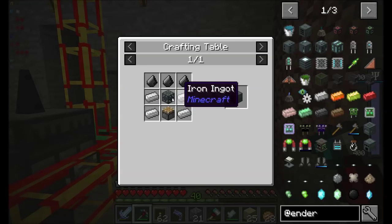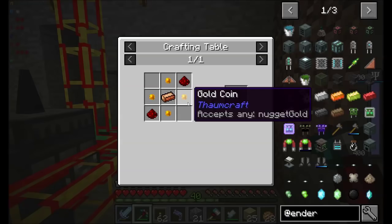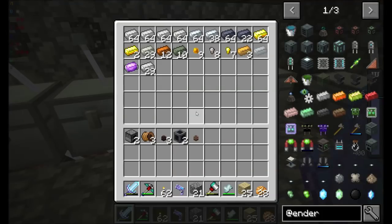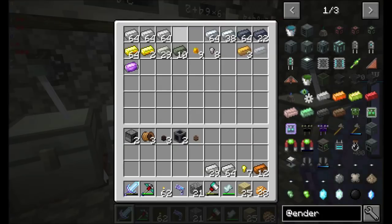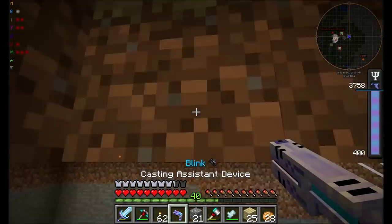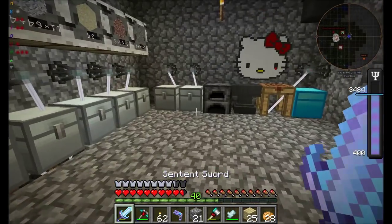I'm probably gonna want a sag mill. Machine chassis. Basic capacitor is copper ingot, redstone, and gold nugget — all right, cool, I can do that. Hopefully I can do that. I'm probably gonna want even more of this stuff. So let me get some resources together and then we'll be right back to do this.